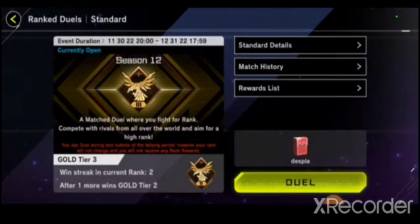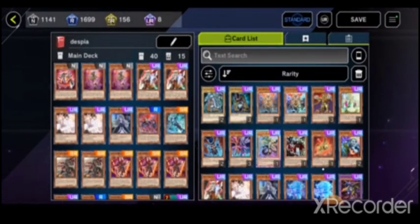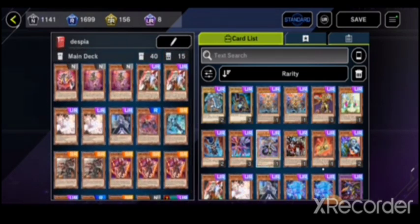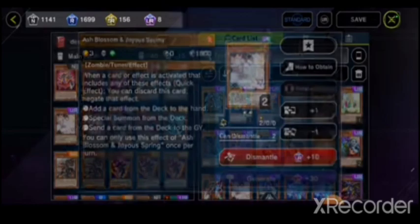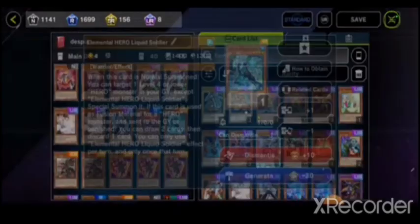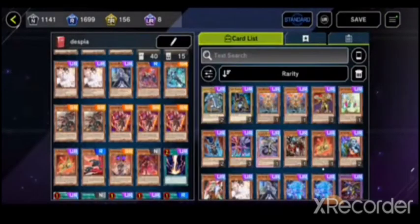So I'll show my deck real quick. It's pretty basic with a few minor changes. I've added things I haven't seen in anybody else's Despia deck. I run one Despian Comedy, two Despian Tragedies, two Ghost Ogres, two Ash Blossoms, one Ghost Bell, one Destiny Hero Denier, and Elemental Hero Liquid Soldier — that's to bring out my copies of Destiny Hero Denier just for the extra attack.